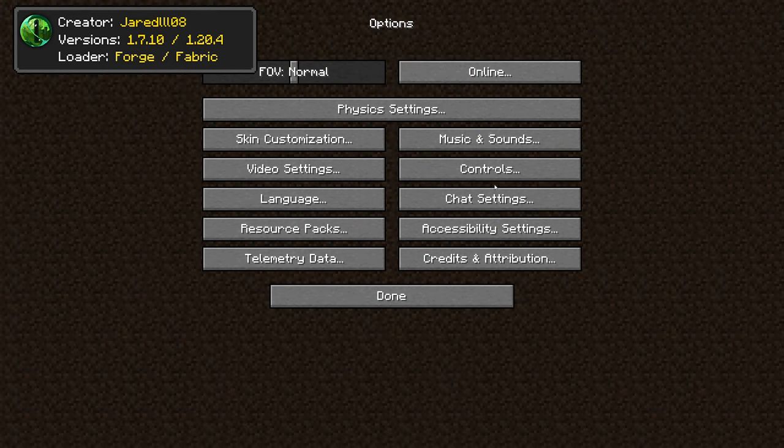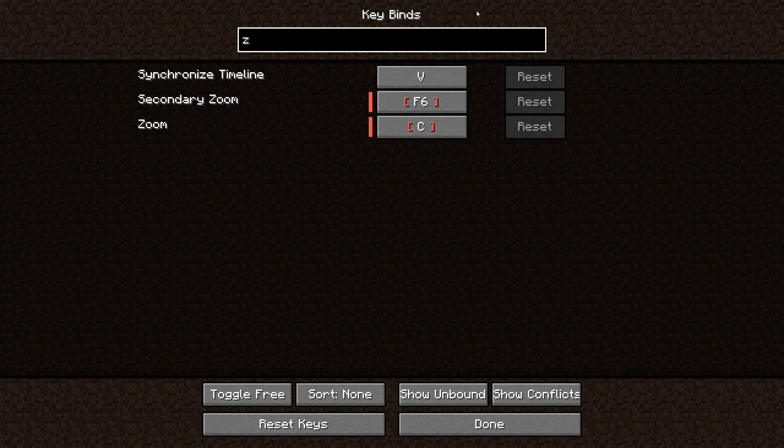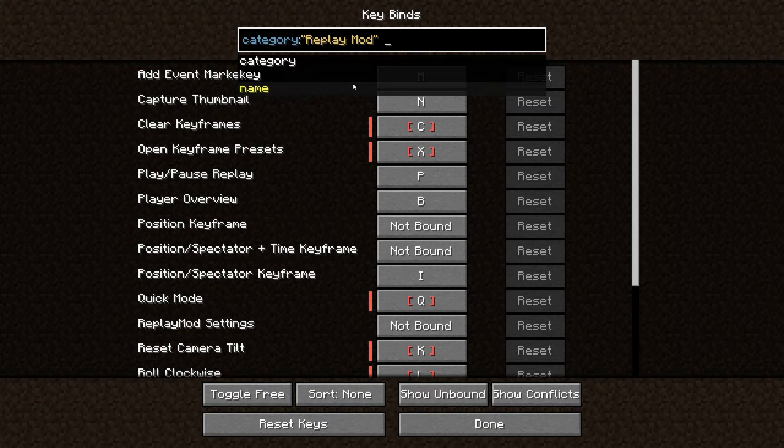Controlling is a crucial mod for any player, especially those with many functional mods. What it does is allow you to search up keybinds by name or by category, where you'll receive all of the keybinds for each individual mod.